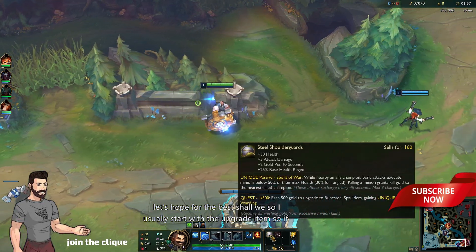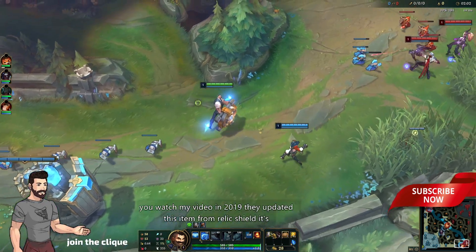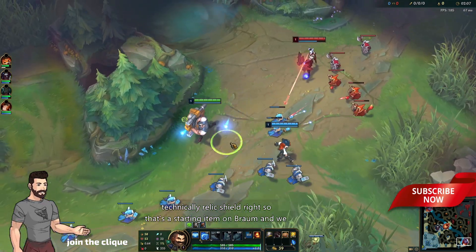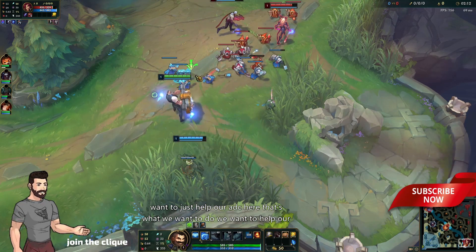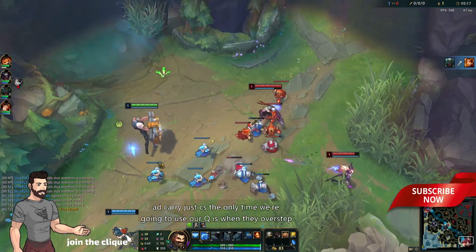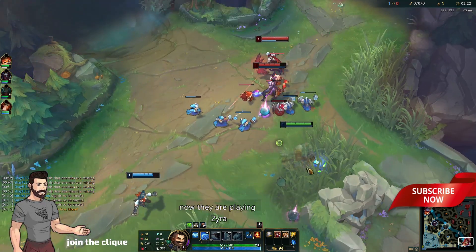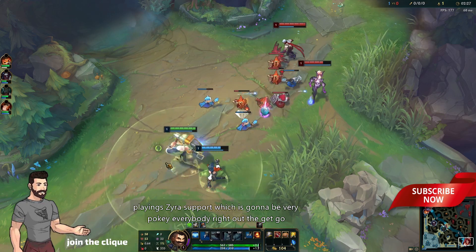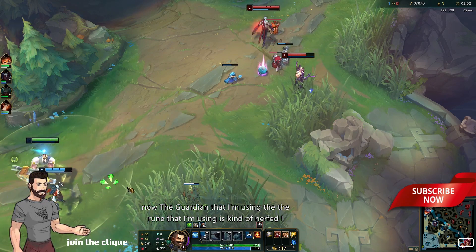I usually start with the upgrade — if you watched my 2019 video, they updated this item. It's technically Relic Shield as the starting item on Braum. We want to just help our AD carry CS. The only time we're gonna use our Q is when they overstep. Now they are playing Zyra support, which is gonna be very pokey right out the gate.